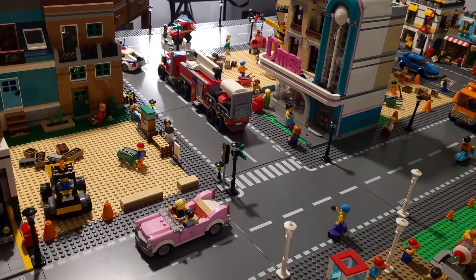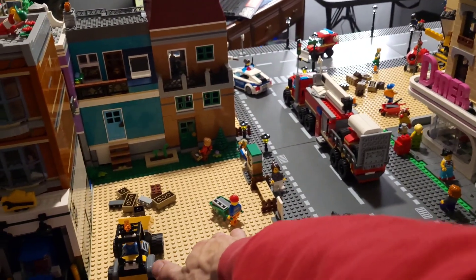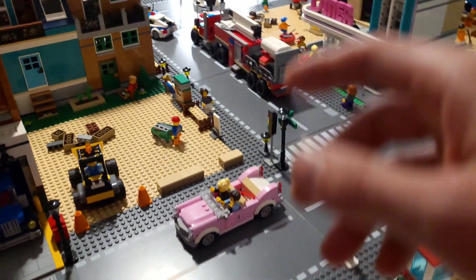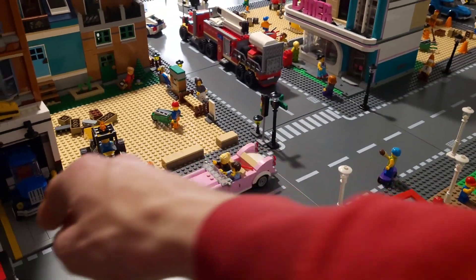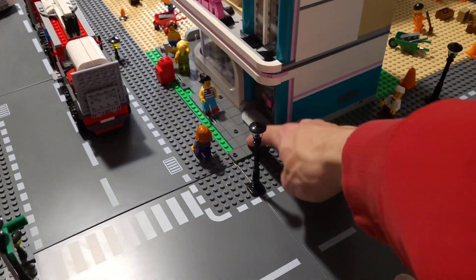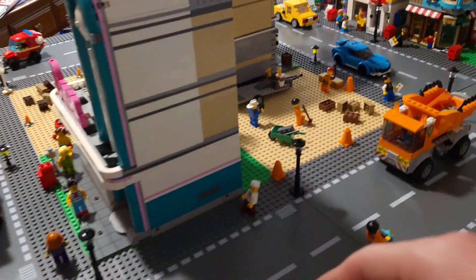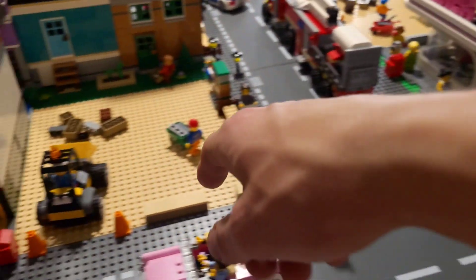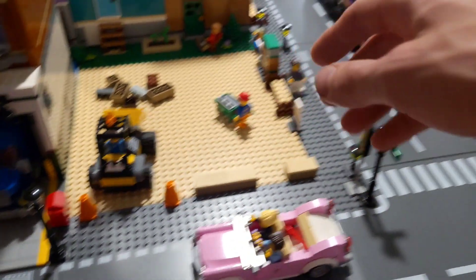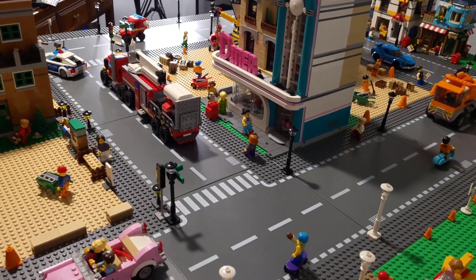There are a couple live streams from this week where I took the modulars that were on the sand base plates off of those and put them onto grass base plates. So the corner garage, the diner, and the grand emporium all have grass base plates now so that I could use the sand base plates for my construction sites. You can see all three of those here — that looks really nice.